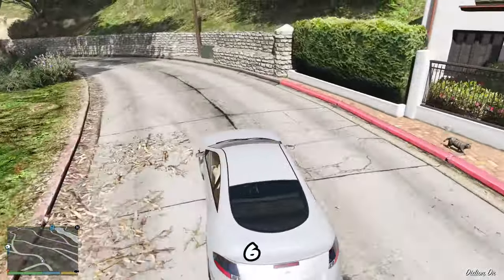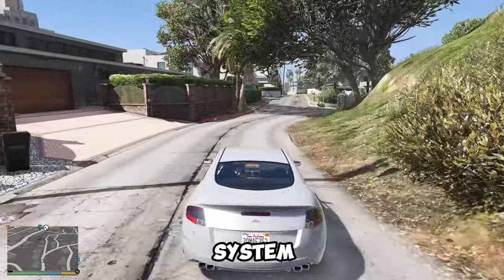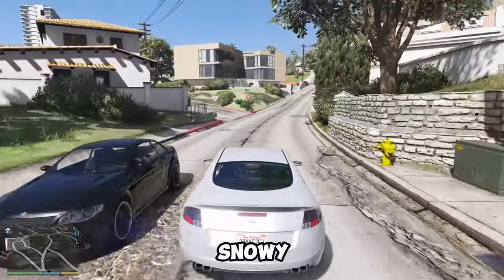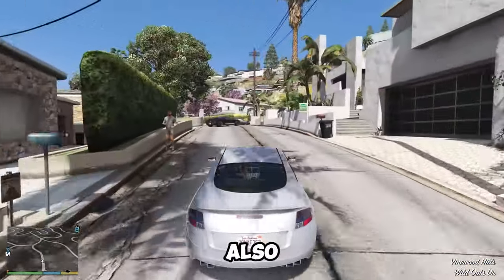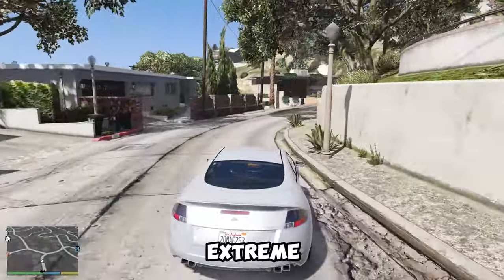The GTA 6 map will also have a dynamic weather system, which will affect the gameplay and the environment. The weather system will include sunny, cloudy, rainy, stormy, foggy, and snowy conditions, as well as hurricanes, tornadoes, and floods. The weather will also change depending on the season and the location, as some areas will have more extreme weather than others.